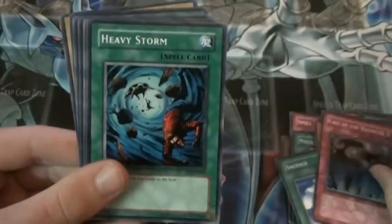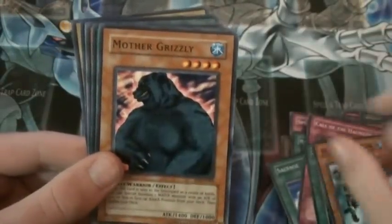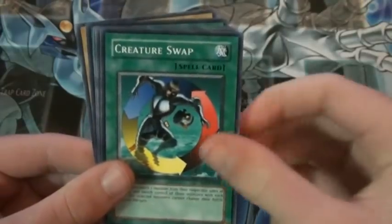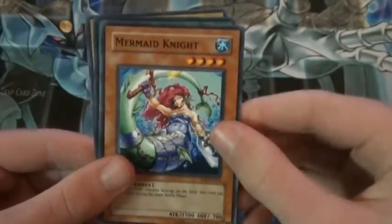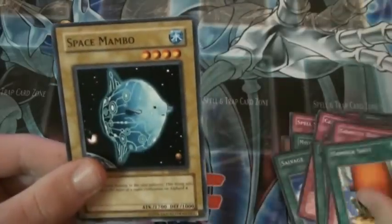Salvage. Call of the Haunted. Heavy Storm. Amphibious Bugwroth MK3. Another Mother Grizzly. Creature Swap. Mermaid Knight. Another Gravity Bind. Hammer Shot. And Space Membo.